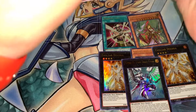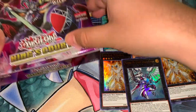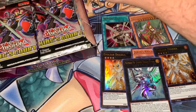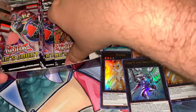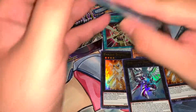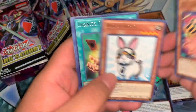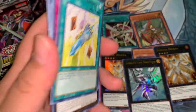Box three was hard to open — is that a good sign? Hopefully we're gonna get our Lightning Storm here, we're gonna get a collector's rare, and we're gonna get an Egyptian god card. That's right, I said 'and' not 'or' — we're getting all three.